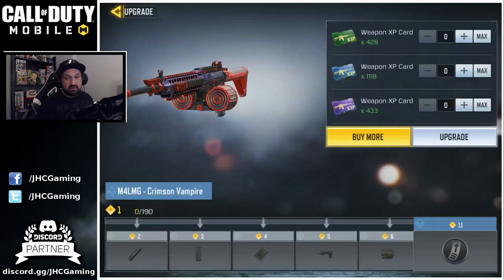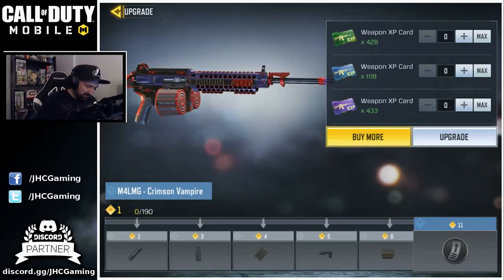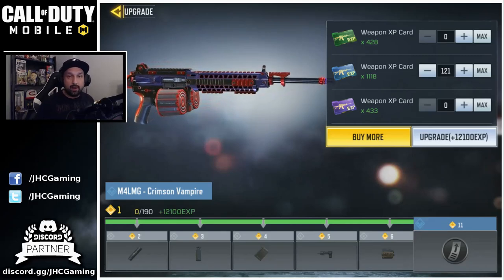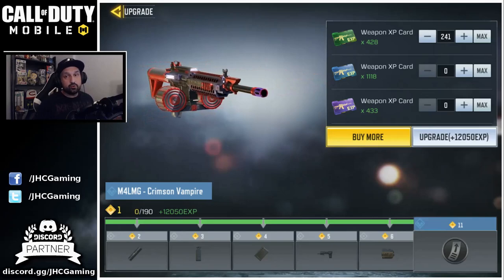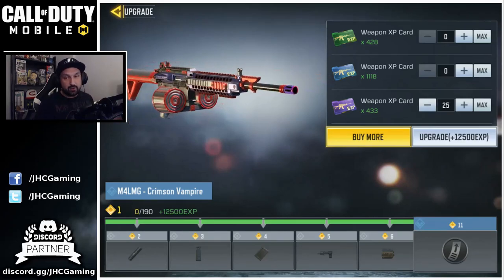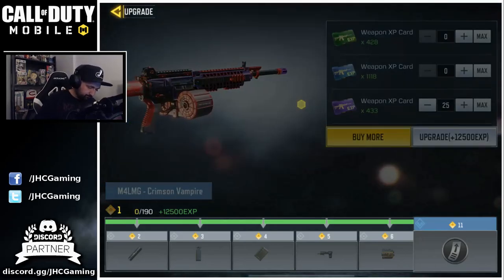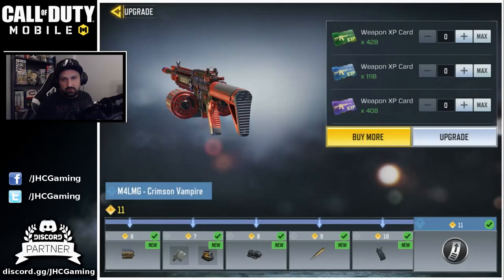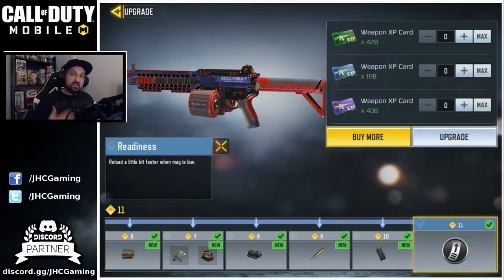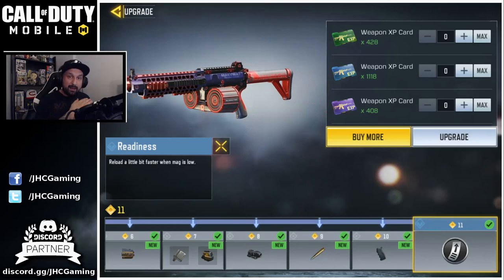Before we start, let's just max it out because I want some attachments on it. You need 121 blue cards to max out a rare weapon. If you're going to use green cards it's gonna be 241, and you can also use purple cards — 25 total needed. So here we go, max level. Now all rare weapons have one perk; this one is going to reload a bit faster when the mag is low.